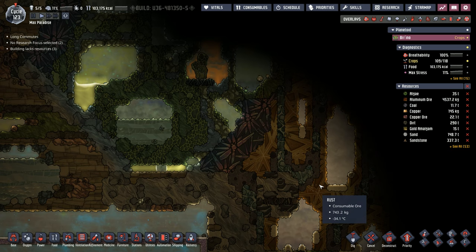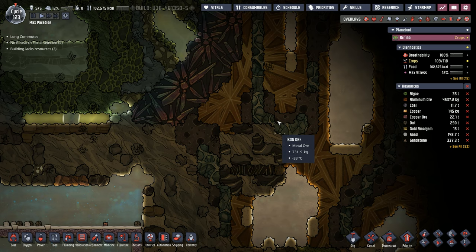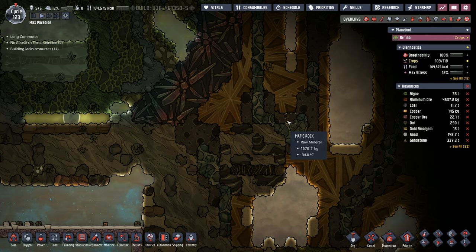So this episode we're also going to be on the hunt for more geysers. We've already found this natural gas geyser and I'm really looking forward to tapping into it. There's also this geyser here — I'm really crossing my fingers that it is some sort of water geyser, but knowing our luck it's probably going to be a major volcano or even a carbon dioxide geyser.